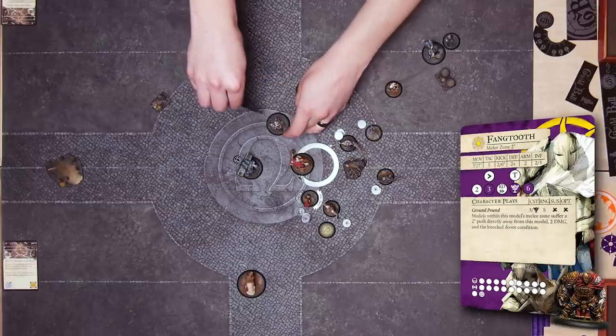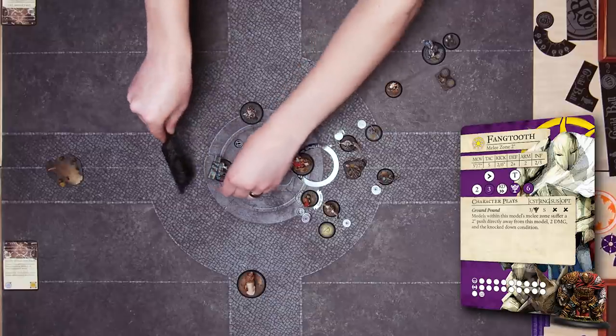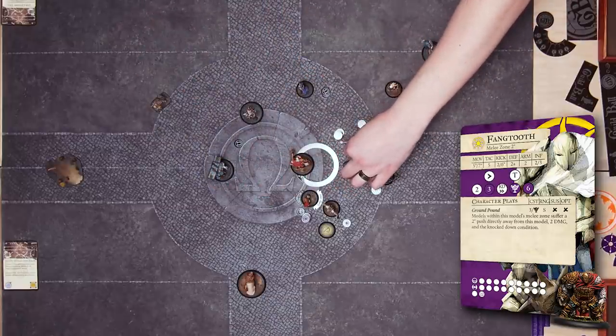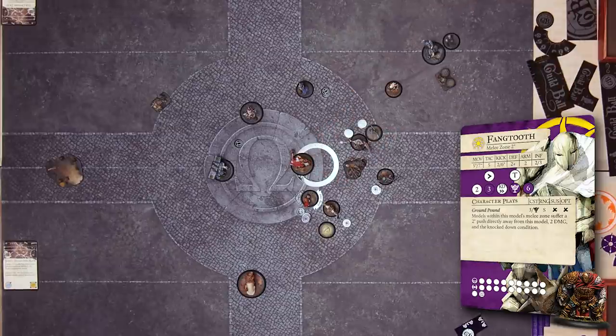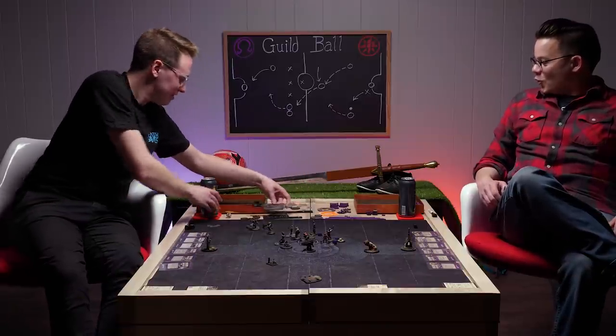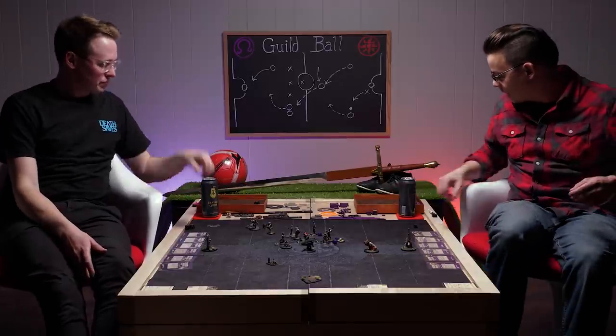Next I'm going to use Ghostly Visage again. Quit putting those ugly circles on the table. That uses his other influence, and Casket unfortunately is mostly my fault — not doing a whole lot right now. Fangtooth activates. He uses Ground Pound, which he can do for all three of his influence. Ground Pound! Every enemy unit within two inches of him takes two damage, gets knocked down, and gets pushed directly away from me two inches. I hit four of six — they call that a Yahtzee.